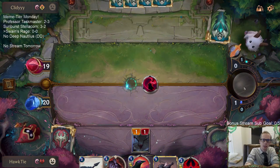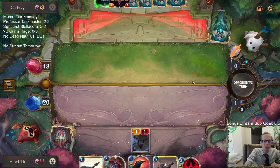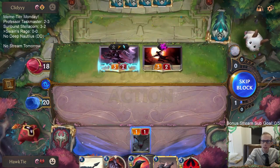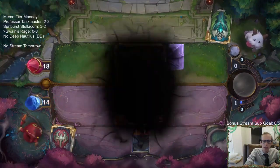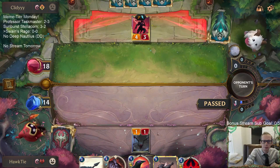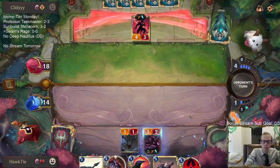Oh, Retreat — that's not something I was really expecting, but it works really well for them. They get to put it back into play and attack. I'm going to skip the block because I need my 1/1 to stay alive so I can Nocturne Fervor that 1/1. We got our own Zed — that's what's up.